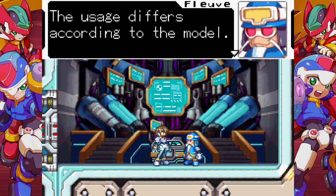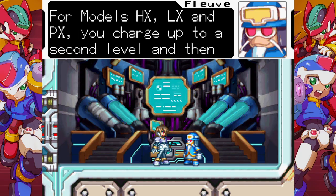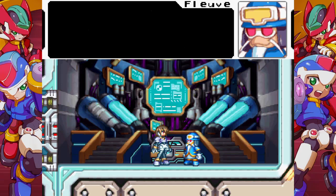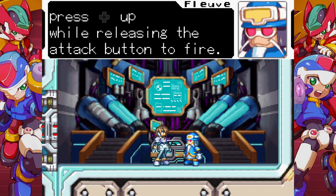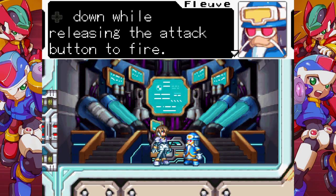The usage differs according to the model. For models HX, LX, and PX, you charge up to a second level and then press up while releasing the attack button to fire. For model FX, charge it up to the second level and then press down while releasing the attack button to fire.